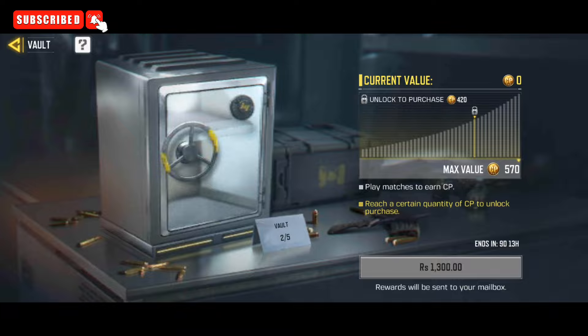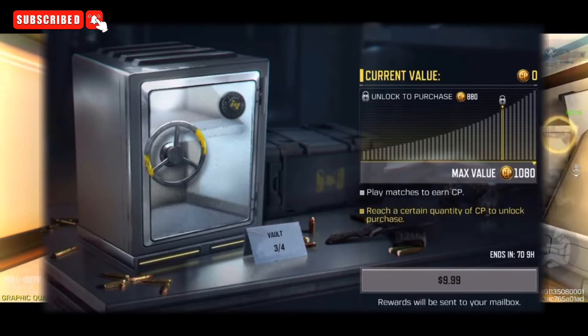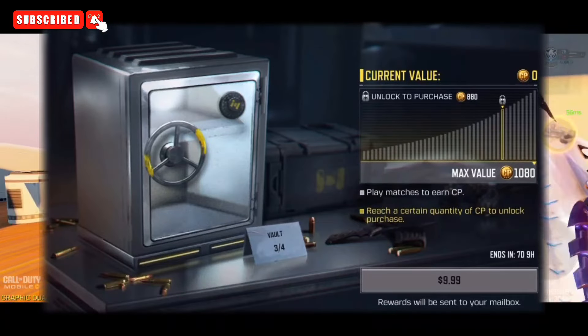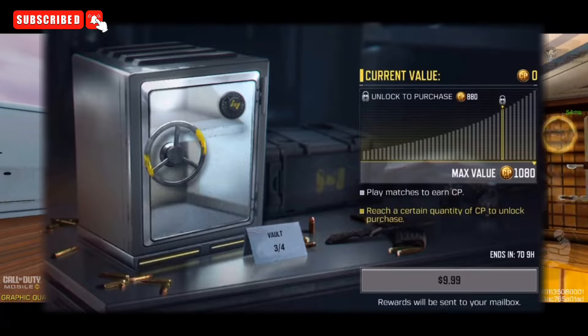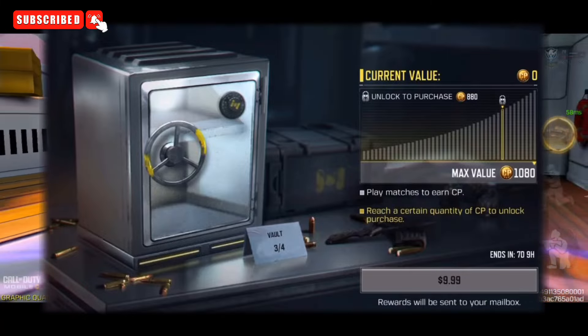In the third level of this event, you have to purchase a total of 880 COD points, then you will earn a total of 1080 COD points — that means you will get an extra 200 COD points for the price of 880 COD points.